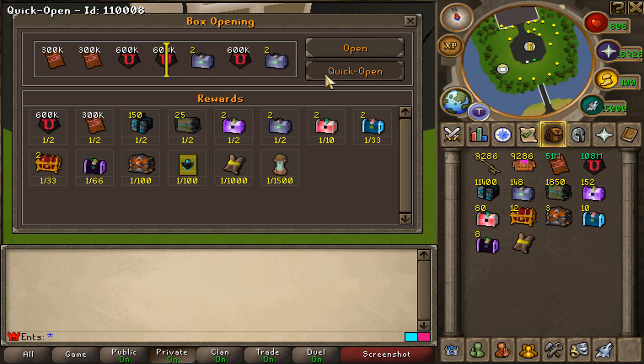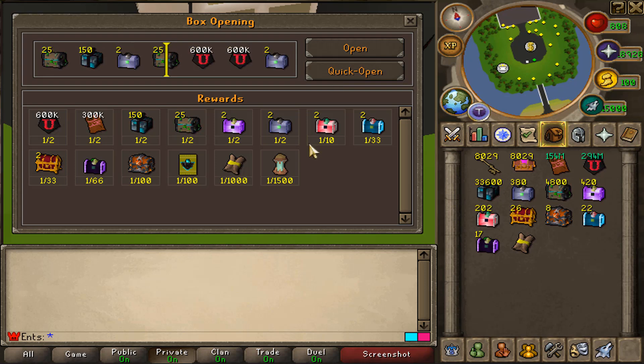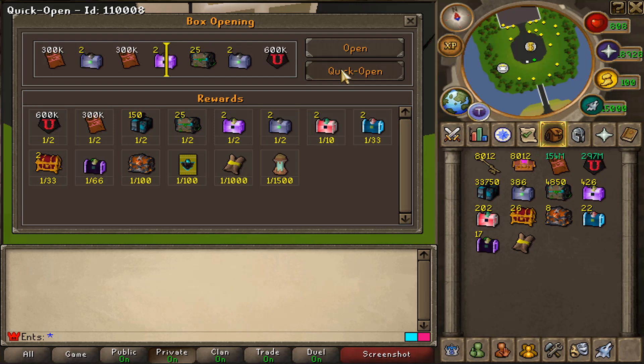It'd be pretty damn nice to get an early drop. Come on, let's see — 800 opened now. We've opened up almost 2,000 and still no charges, still no charges. Only one key to success scroll. We gotta keep on going strong if we want to get a charge today.